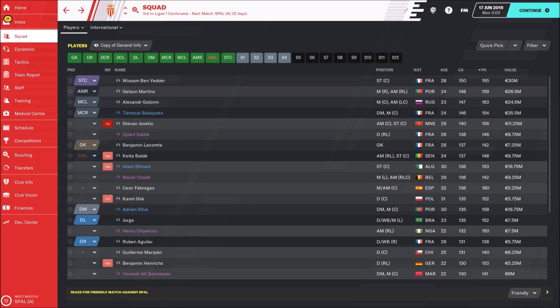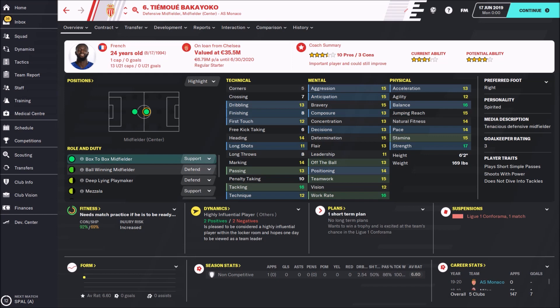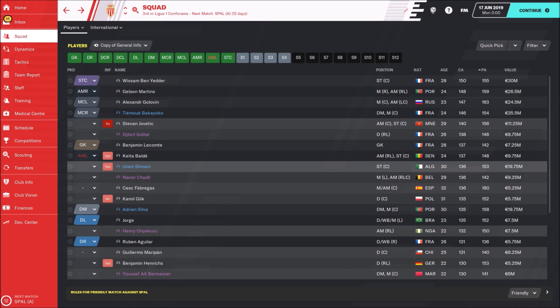Alexander Golovyn, the Russian Mezala advanced playmaker, is another great player with a current ability of 147. Then we have Bakayoko, who is on loan from Chelsea. I see many players on loan from other clubs, and this is what I don't like — at the end of the season you won't be able to sell them, and probably won't be able to buy them because they are very expensive. We also have Stavani Ovitic, a great deep-lying forward — he was injured in real life but has finally recovered.